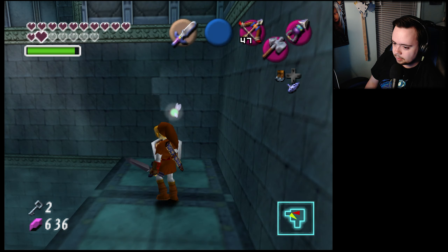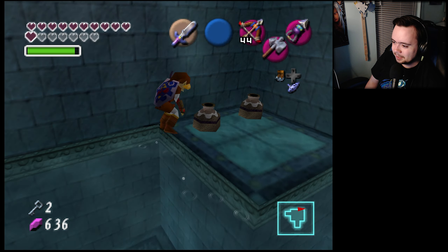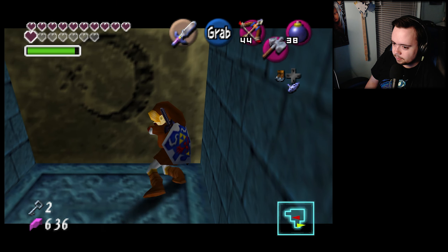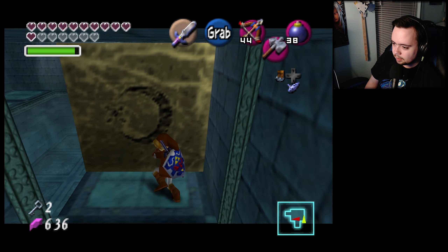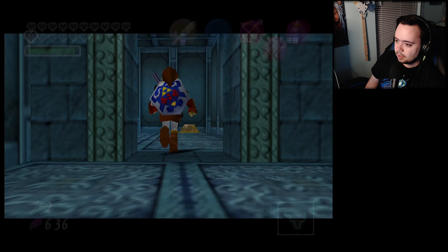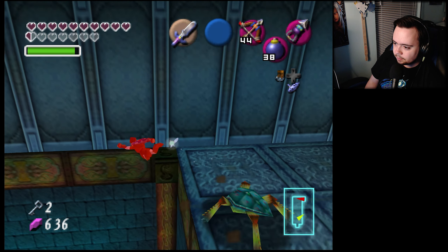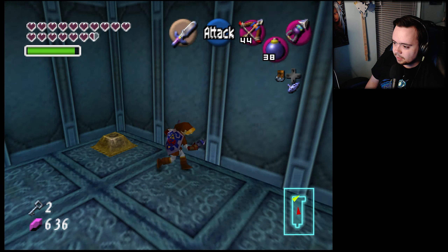Ah yes, this room. Give me those hearts. Bombs! Push as fast as your feet can carry you — yeet! All right, come on — we're making it. I have a spider to grab in here. The spiders would completely wreck me. That's okay, let's try it again.